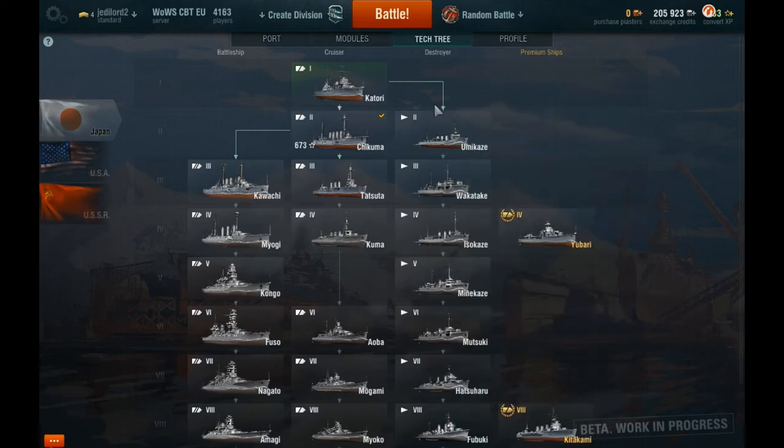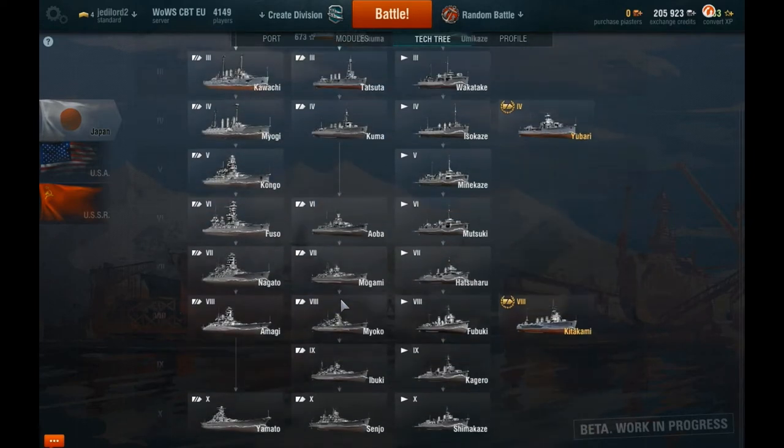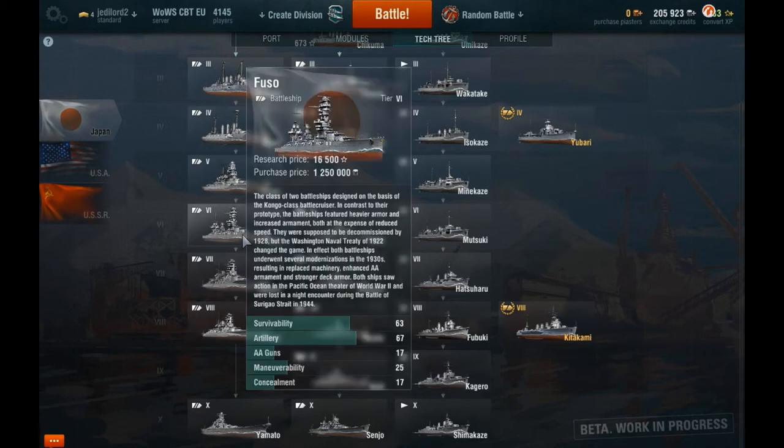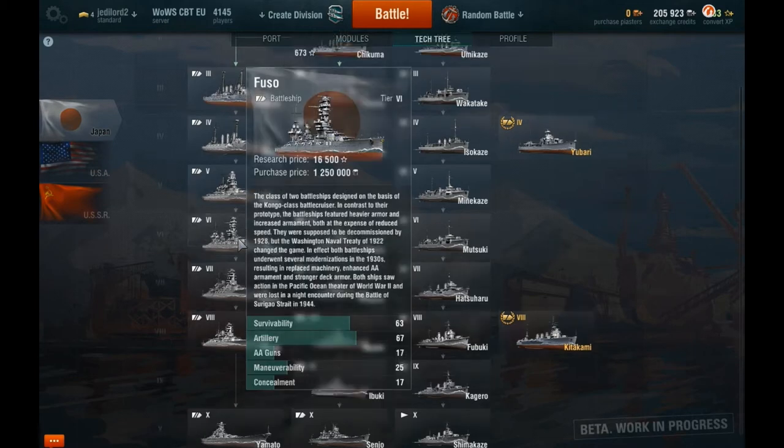Destroyers: fast, nimble, and pack-loaded torpedoes. Cruisers: all-rounders. Battleships: heavily armoured sluggers - lots of guns, big guns, just for blowing stuff up.